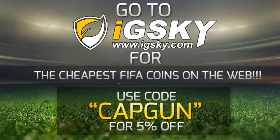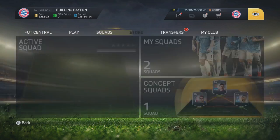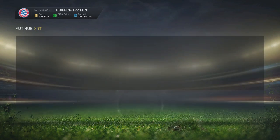For the cheapest coins on the web, go and check out igsky.com. Their link will be down in the description, and use code CAPGUN for a discount at checkout. You're alright guys, it's CAPGUN Tom here, and welcome to episode number 82 of Building Buyer.